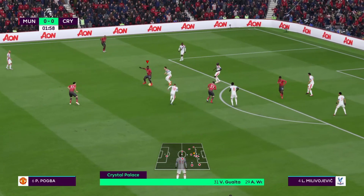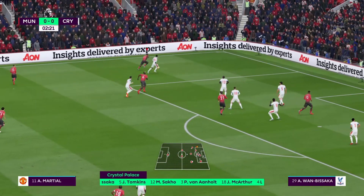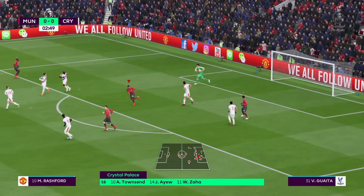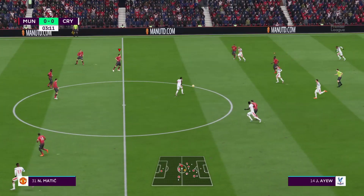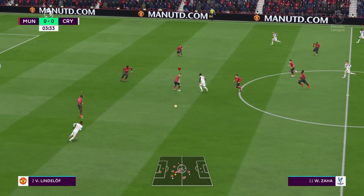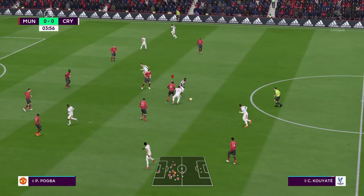Here's the Crystal Palace team. Mamadou Sacco plays with James Tompkins as the centre-backs. Wilfried Zaha starts with Andros Townsend as the wide options. Just one out-and-out attacker in the line-up — Jordan Ayub.